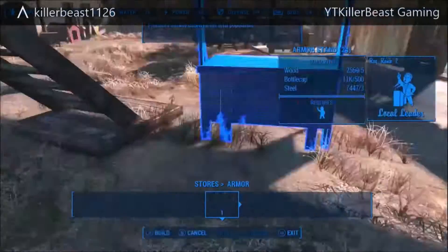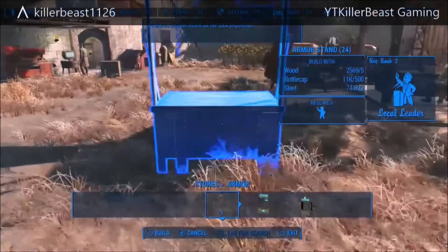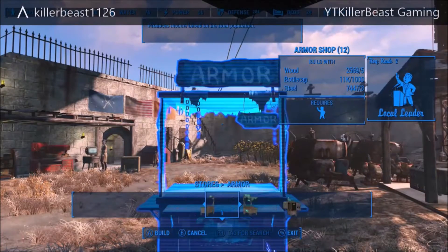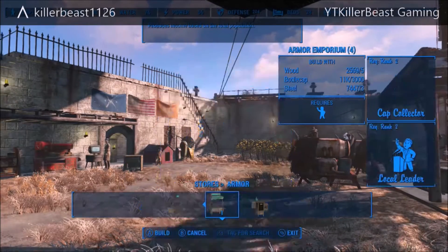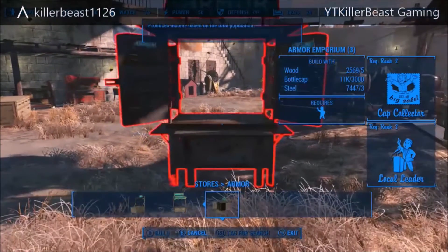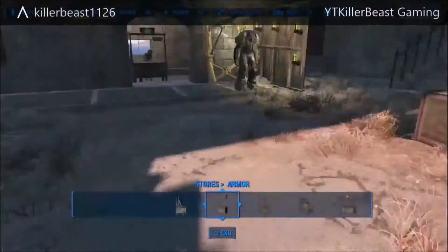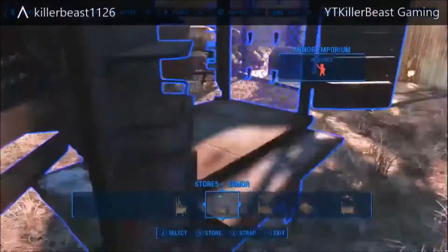What you have to do is go into your workbench, go to Stores, and go to Armor. I choose Armor because it gives you the most. You can use any store, but I use Armor because the top one gives me 1,500 every time I do this glitch.